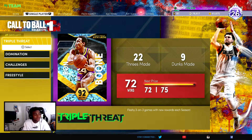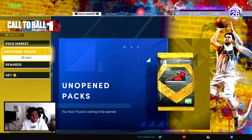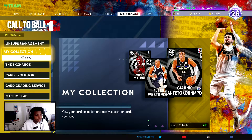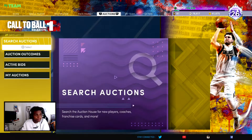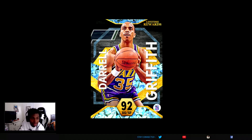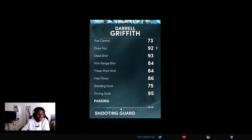What's good YouTube. Today's video we're gonna be talking about this Diamond Darrell Griffith — how to get him, what's the fastest way to get him. This card is nice. Let's just look at the stats real quick; most likely one of the best shooting guards in the game so far.